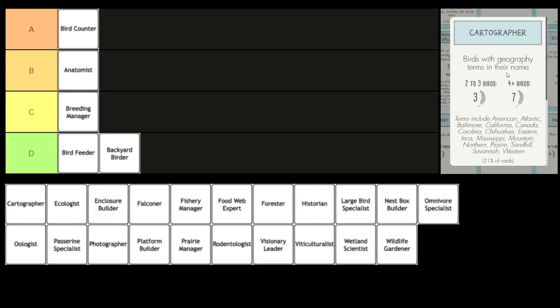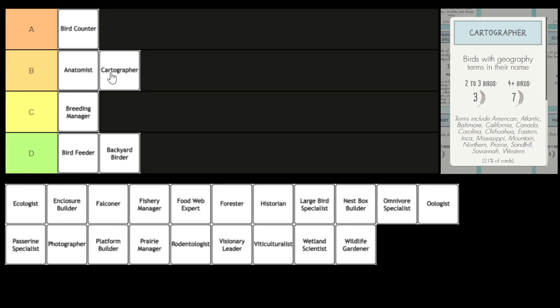For our next bonus card, we have the Cartographer. You score points by playing birds with geography terms in their name. Again, this is one that's not in the online game, but by looking at the bonus structure it's pretty similar to Anatomist — so I assume it's going to be in B tier. Yeah, it goes next to Anatomist in B tier. It's the same breakdown in terms of points based on birds played, and there's almost the same number of cards that meet this. There are slightly more that meet the Anatomist, so maybe this one is slightly below that, but essentially they're similar in terms of the return you can expect.